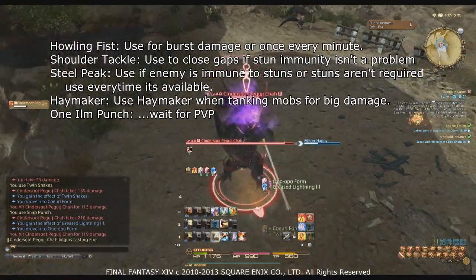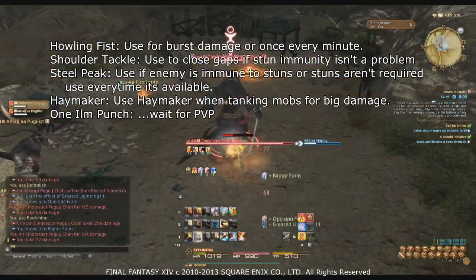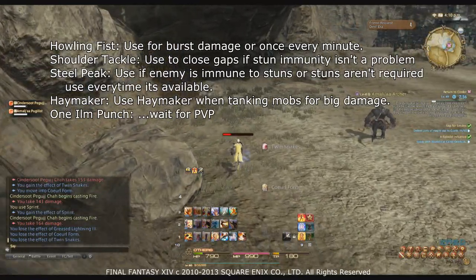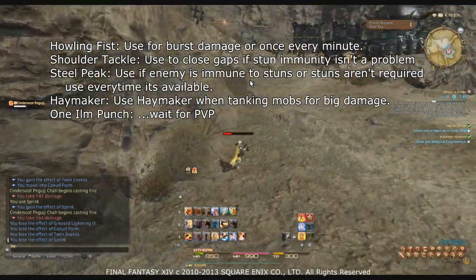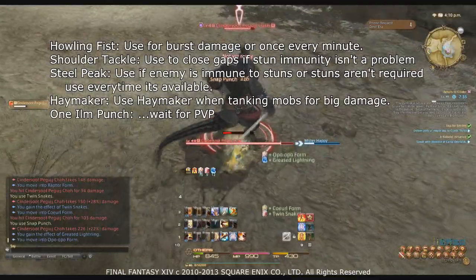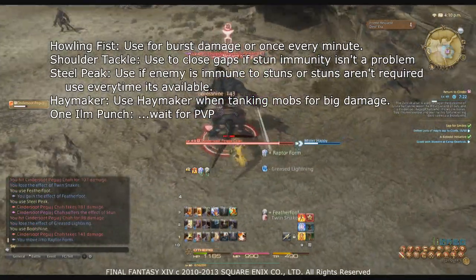Be careful: stunning an enemy can sometimes be a bad thing — the Ifrit fight comes to mind. If a stun will hinder your group, don't use Shoulder Tackle; just run to the enemy as fast as possible. Steel Peak is similar — it doesn't sit on the global cooldown but does stun. If an enemy is immune to stuns, use it every time it's available since it does 150 potency. Save it for burst damage on high priority targets. Haymaker does a big 170 potency hit from the front, useful when tanking mobs, but keep Twin Snakes and Greased Lightning up. As for One Ilm Punch, toss that ability aside until PvP.